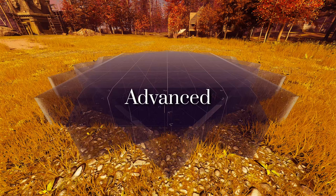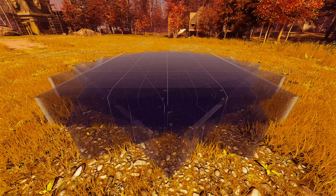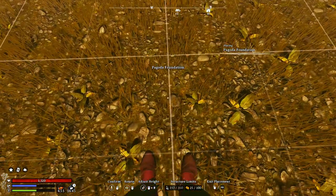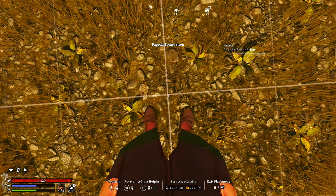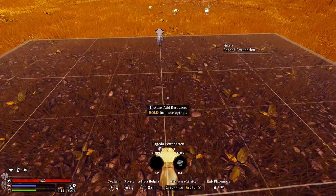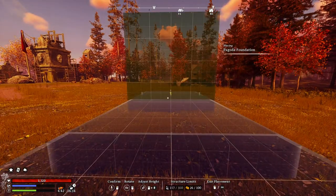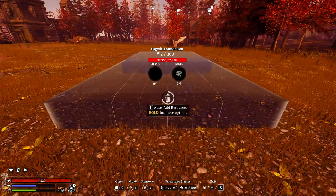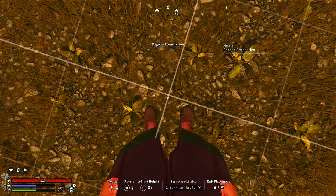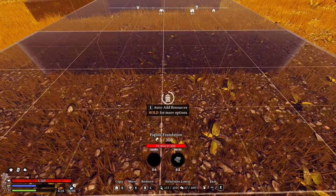Let's dig into the advanced techniques. Remember when I said that foundations rotate eight times? This means we can build a hexadecagon — a sixteen-sided building. To make it, we use the same technique as the octagon, except twice as many problems. Start with the first, keeping note of the center right in this little pebble. Extend out, delete these two. Bring another one back in, rotate it once, right in the pebble. Extend out, delete. Now do this two more times: rotate, pebble, extend.